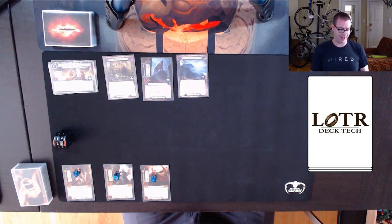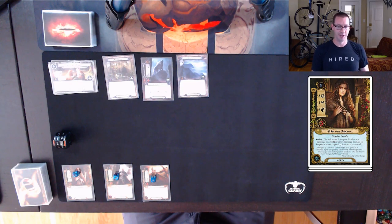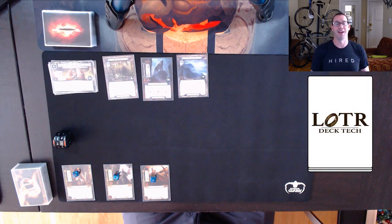As for the deck I'm playing, this is the deck I was thinking of when I said Long Lake Fisherman is going to be probably the most powerful card out of the Withered Heath long term. This is an Outland Swarm deck built with Denethor, so we have access to Steward of Gondor as well as Arwen, giving us access to the Long Lake Fisherman right away and a little help getting out the Aether Swordsman if we don't pull exactly what we need.